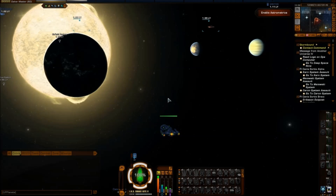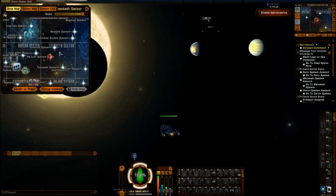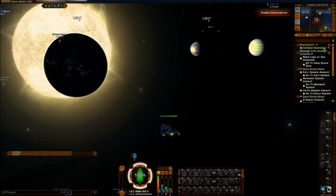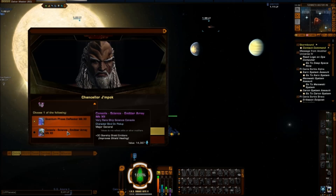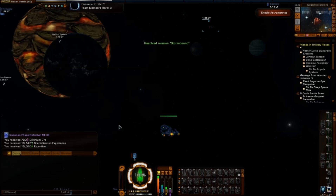And Stormbound is complete! As I transwarp directly to the Nakuul system, you will notice it's in the Alpha Quadrant, close to Defera. The reward is the Quantum Phase deflector, or you have the option to take an Emitter Array — but it's bound on pickup so you won't be able to sell it. Thank you for watching, guys! It was Stormbound, Star Trek Online. See you again soon!